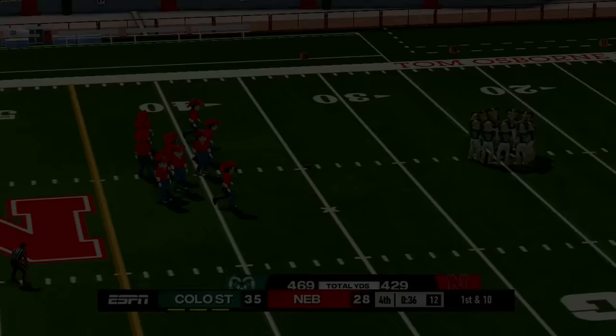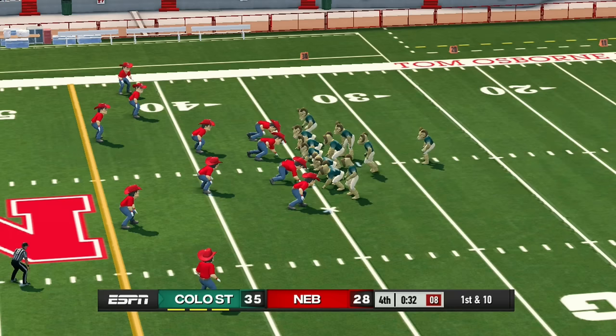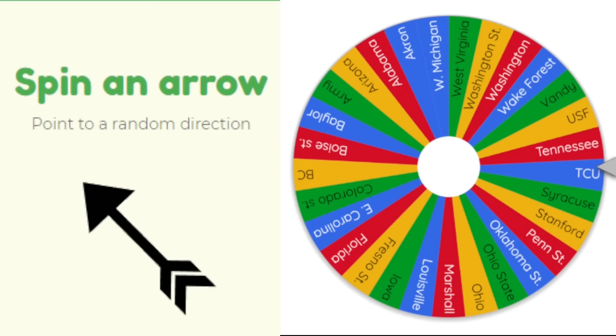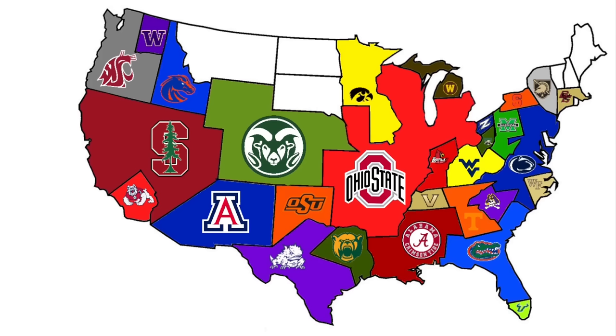Colorado State plays their first game heading east to face Nebraska. In a big upset, Colorado State picks up a massive chunk of land in the central US, winning 35 to 28 over Nebraska. Nebraska loses all that land in one game.